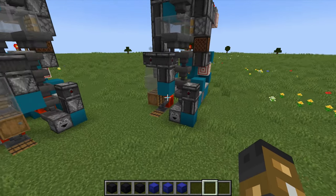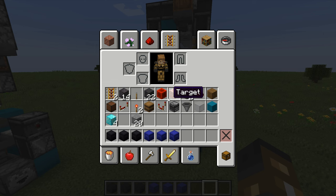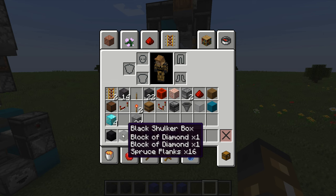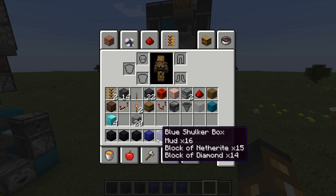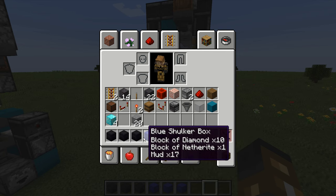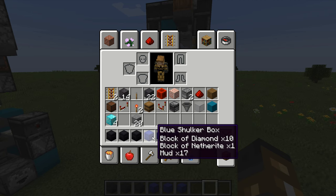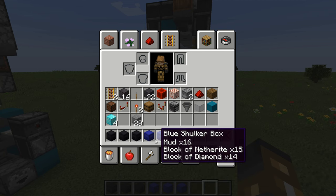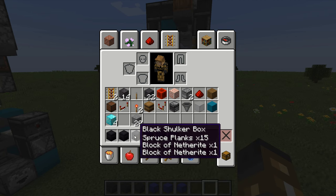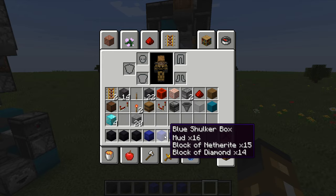What it is, is a shulker box sorting and searching system. So if I go to my inventory, I have stuff in common - spruce, netherite, diamonds, stuff like that. Some of these have the same item. The blue ones all have mud in them, and none of the black ones have mud. All the black ones have spruce planks, but none of the blue ones do. They're color coded - that's what Etho did, so I kept it similar.